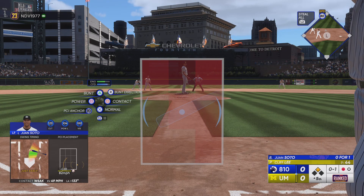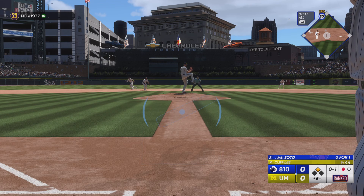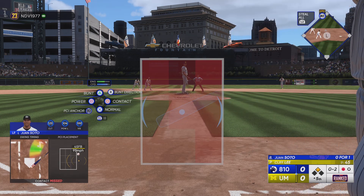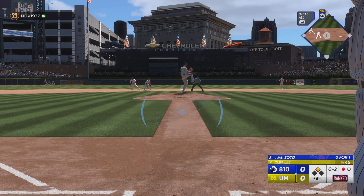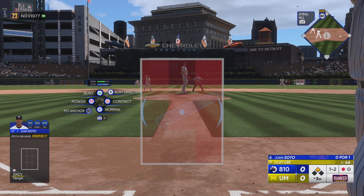Foul ball. Here comes the 0-1. Swing and a miss — he was late. Strike two. As a pitcher, you know the runner on second is ready to push things with his speed. A base hit's probably going to be a big run, so you really have to execute on the mound.